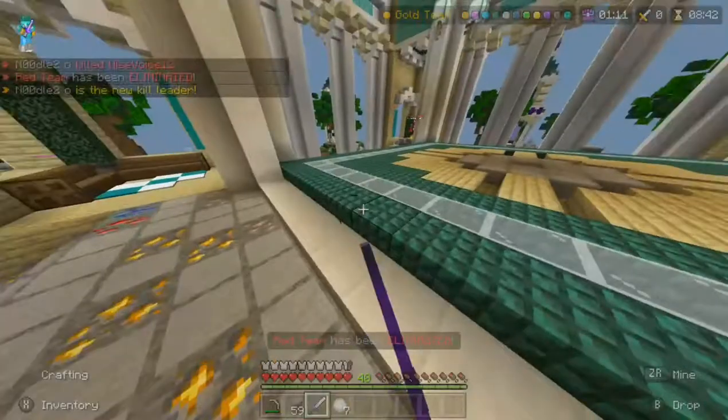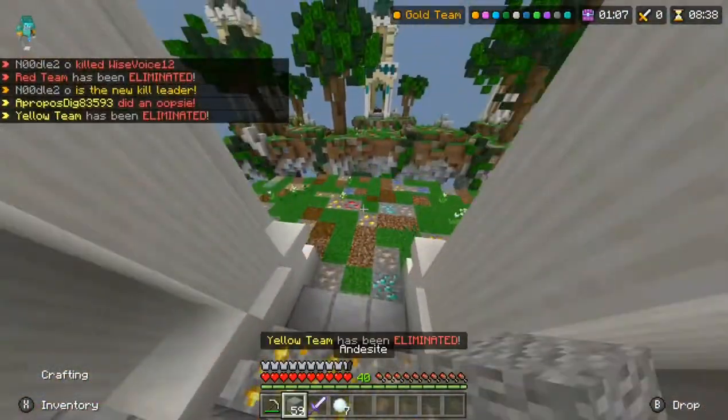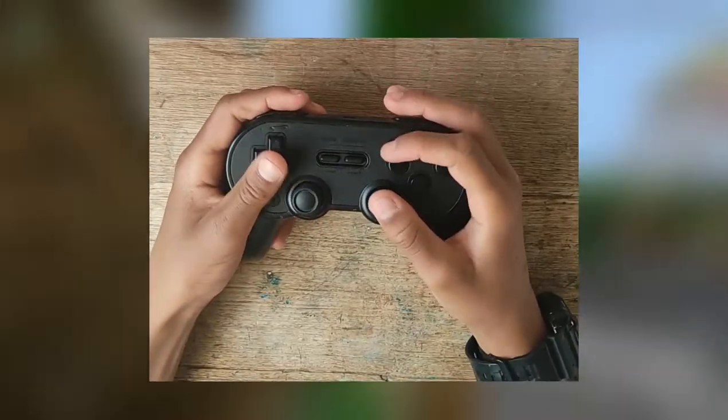Being a good controller player heavily relies on holding your controller efficiently. You want full control of your character at all times. The majority of you probably know the normal controller grip, but Claw — not many people have heard of it. The grip looks strange, but it's highly efficient. In today's video, I'm going to be talking about Claw and how to become good at it.